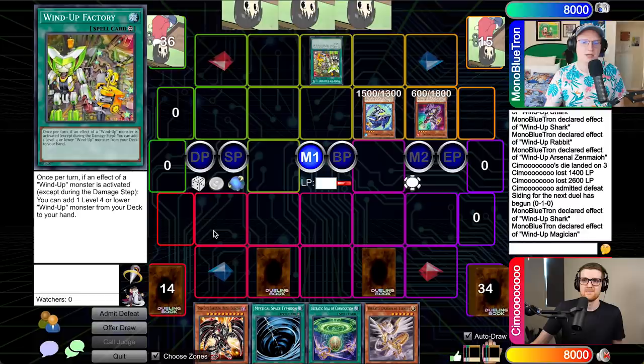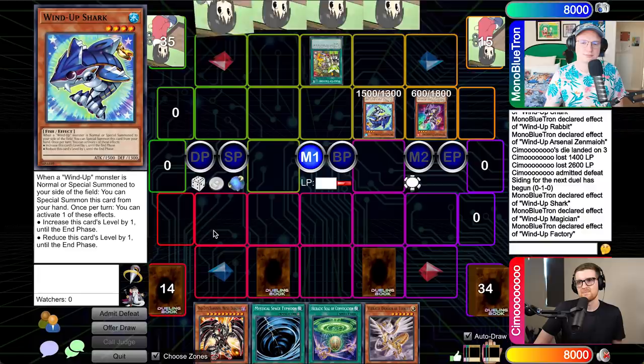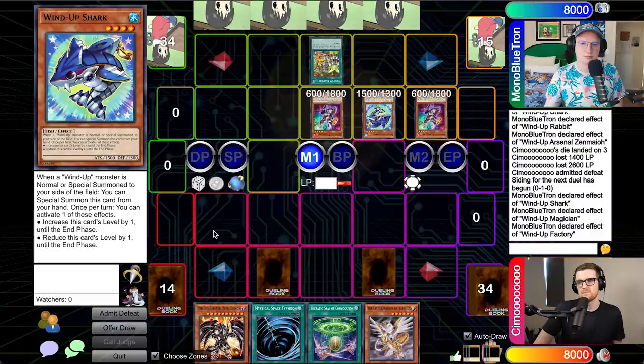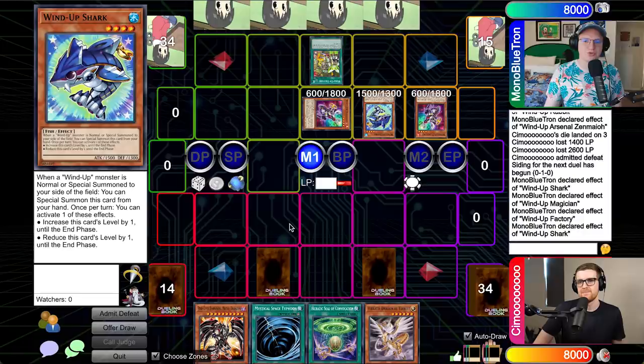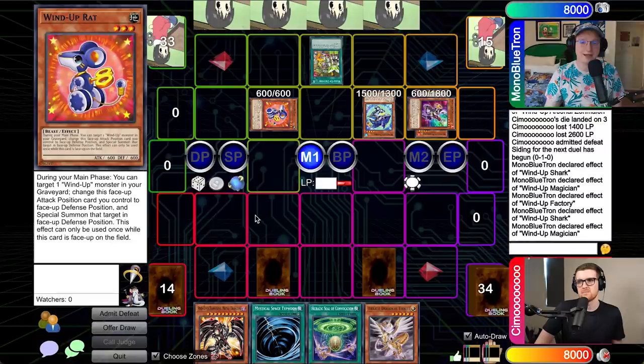New chain Magician. I will also activate Factory here. I'll resolve Factory — we're always adding Shark off of Factory. We're going to grab a second Magician. I will activate the effect of Shark and decrease its level by one. I will trigger this Magician to get Wind-Up Rat. Unfortunately this does not summon Rat in attack position — they did remember to put one restriction on this card. But you know what they didn't remember? I can now go into Photon Papilloperative. I will use Papilloperative here, detaching this Magician and targeting the Rat. That's pretty sick! I'll use Rat Effect targeting Magician.